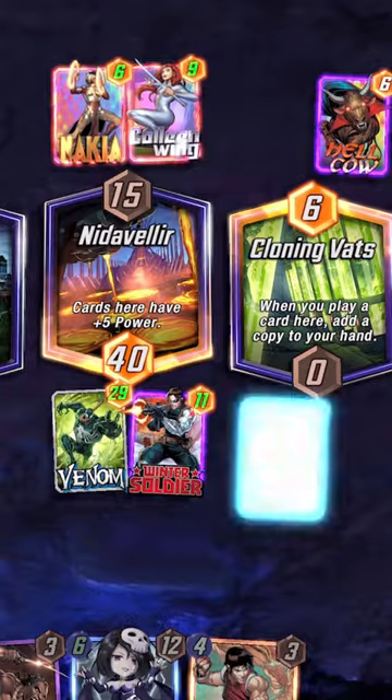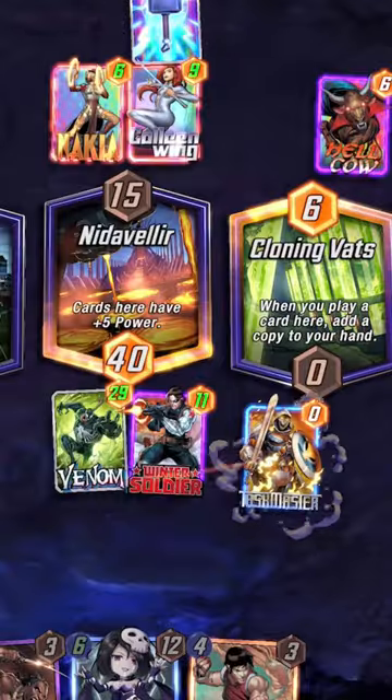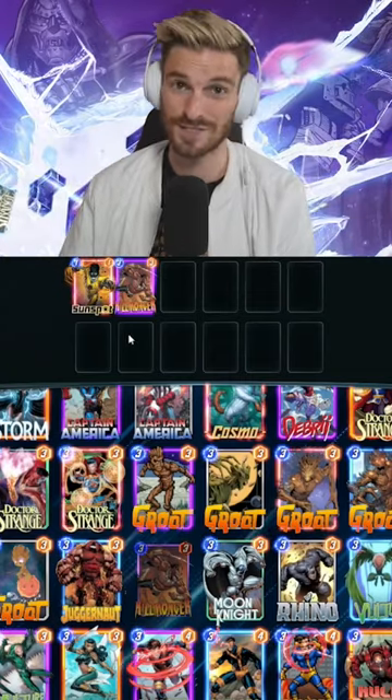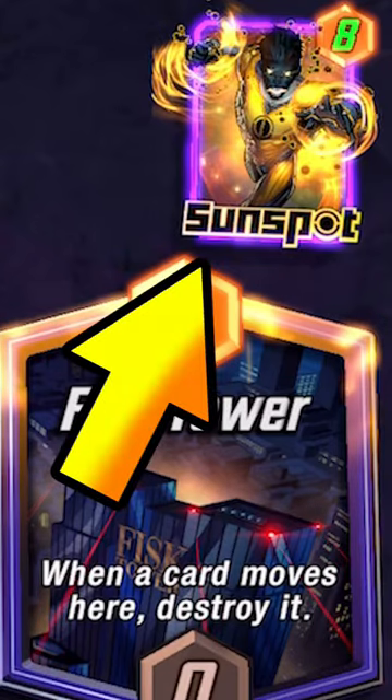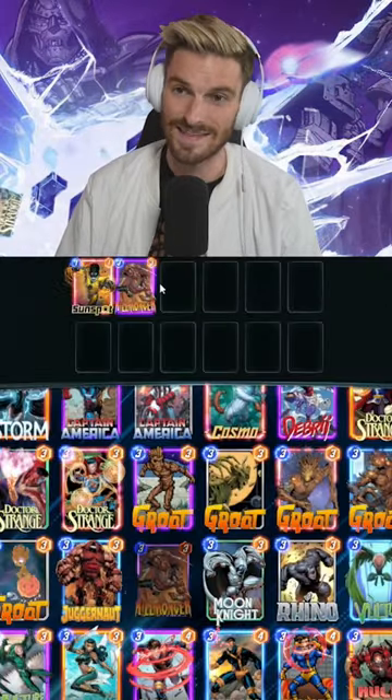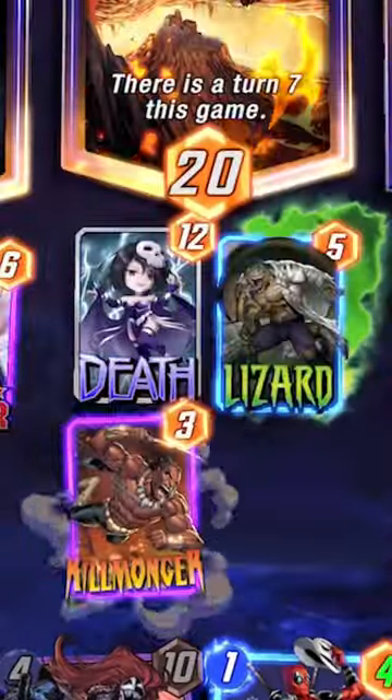Let's go over the art of snapping. Rule 1: give your opponent false confidence by playing your best combo or counter on turn 6 to get more cubes. For example, let's say they have a high-powered Sunspot and it's there the whole game. Let them commit and build it up — think they win the lane — and then you drop a Killmonger to finish them all.